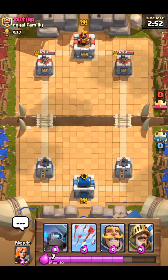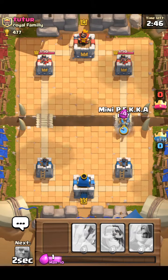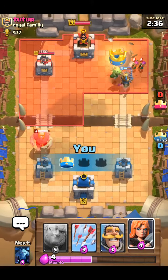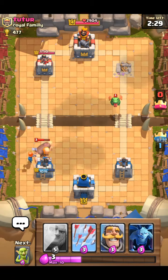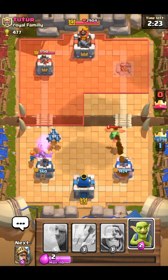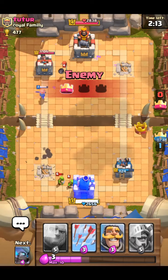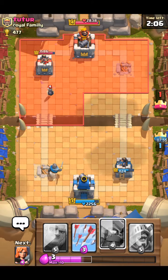Let's get another round started - his clan is the Royal Family. Oh no, they've got a Baby Dragon. They've taken down one of their towers. Defend against the Giant Valkyrie, come on. Let's add some Minions. Goblins - he's got a Goblin Barrel. There goes one of our towers.